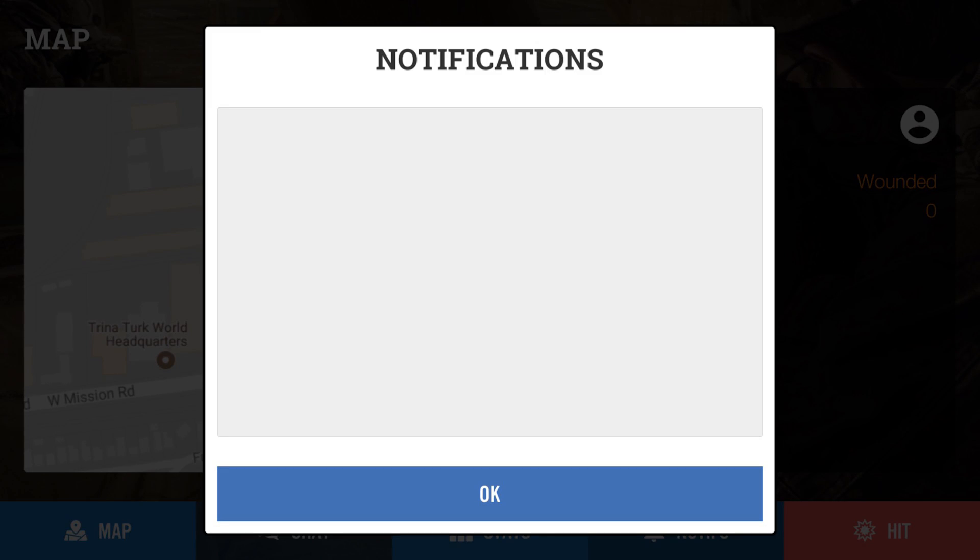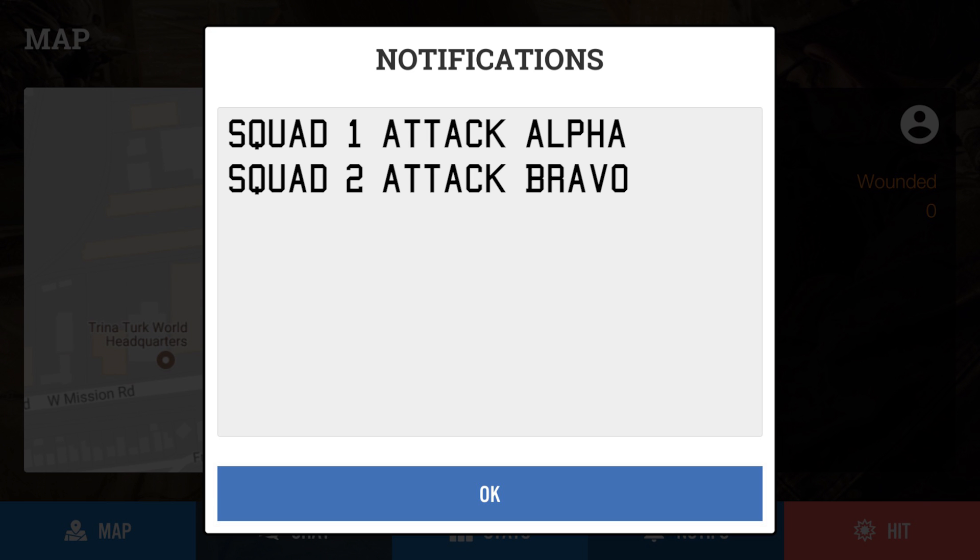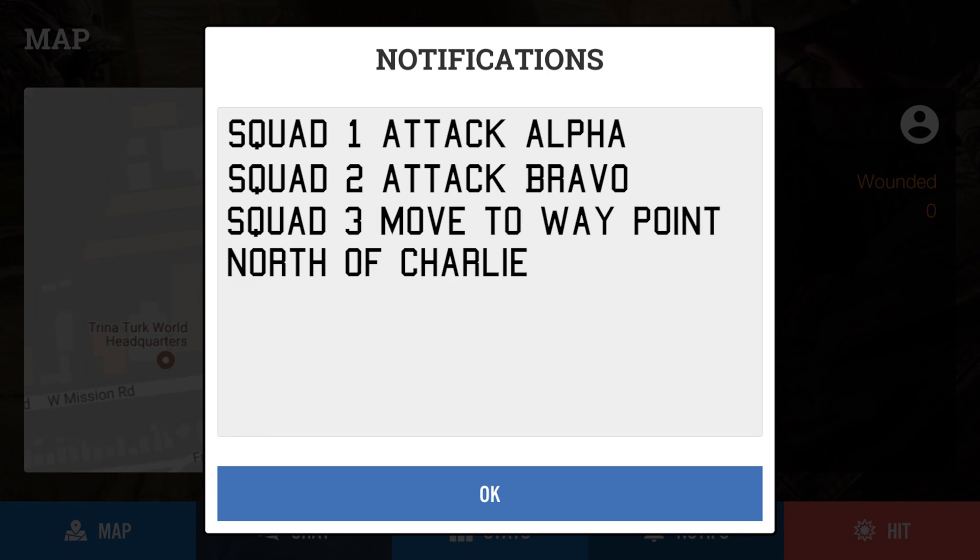The next button is Notifications. In this box, leadership and admin can issue orders or give you game alerts. For example, the task force commander or ground force commander may order Squad 1 to attack Alpha, Squad 2 to attack Bravo, and Squad 3 to move to a waypoint north of Charlie. From an admin standpoint, we can call a ceasefire or pause the game with notifications.